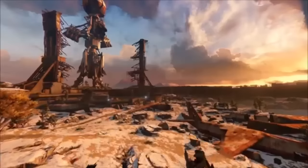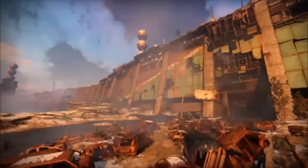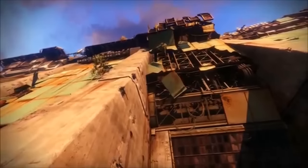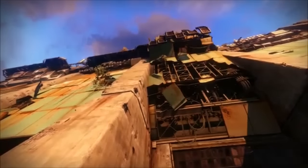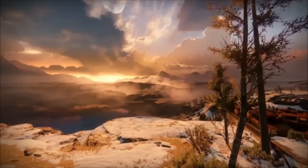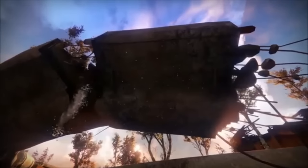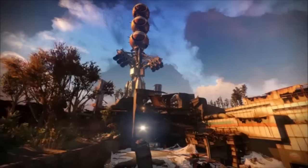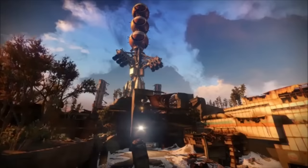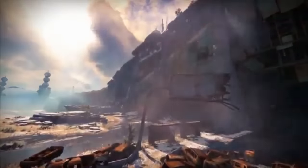Hello again guardians and welcome back to another Destiny episode. This is episode number two of the Lost Foundry series — between four foundries that originally founded the tower and just disappeared. The only things we have to actually reclaim them are exotics. Before we get into that, I wanted to mention that I am giving away a thousand silver this week on the channel. All you have to do to enter is be subscribed to this channel, share your support by liking this video, and leave a comment down below on what foundry has been your favorite so far in this series.